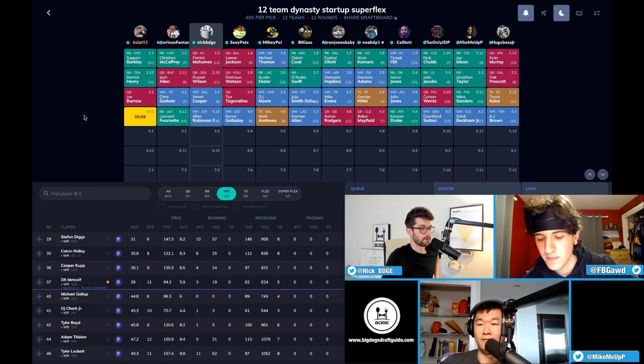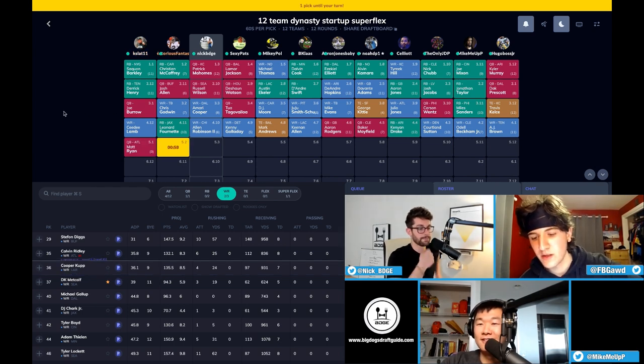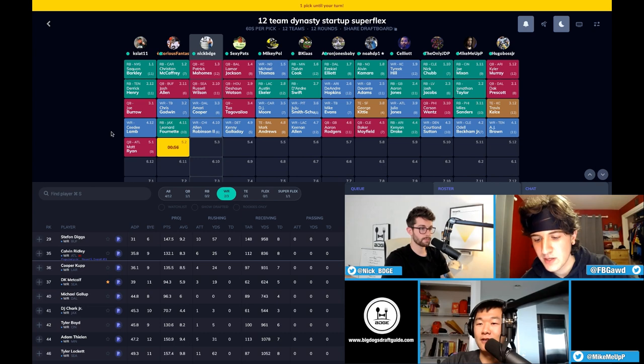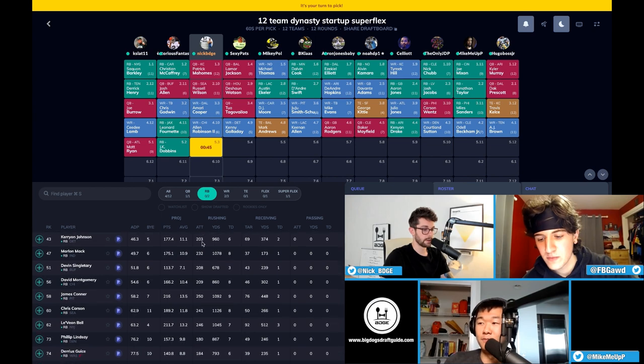Love that pick — with Foles coming in and likely taking the job from Trubisky, we'll see a lot more stability in the passing game overall, even if Foles is just middle of the pack. CD Lamb going early in this draft — that's early, wow. I love that pick. I agree with you on Alan Robinson — I actually have him ahead of Julio Jones. I think he's my wide receiver 10. I'd rather have Robinson than a lot of guys.